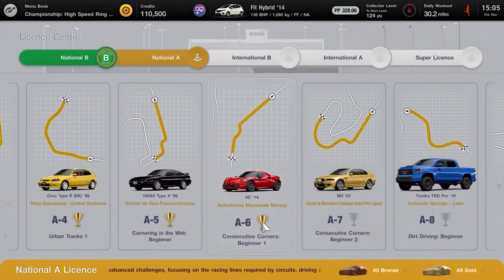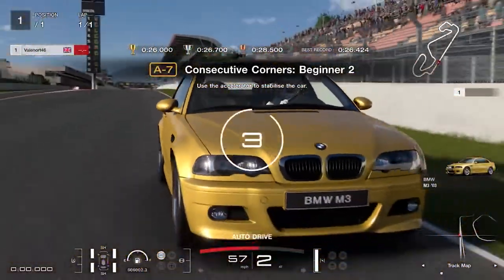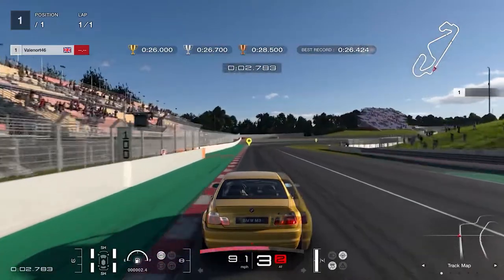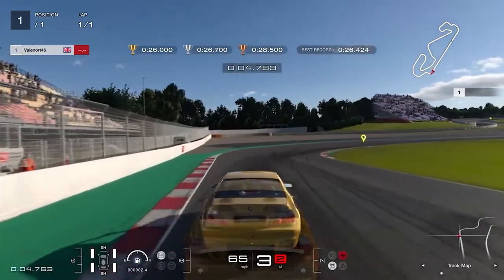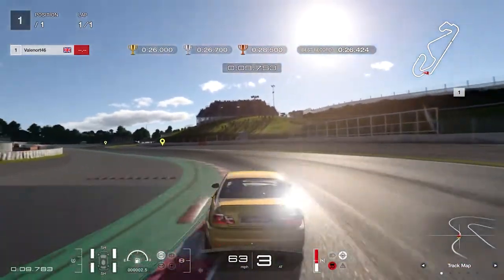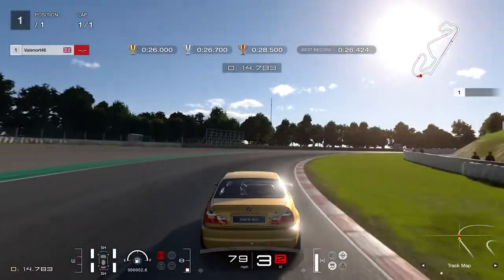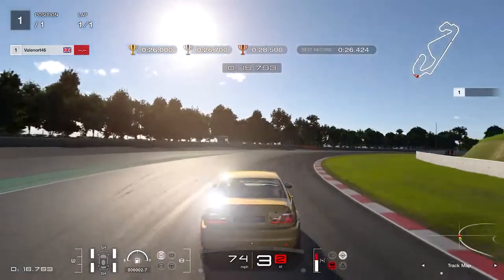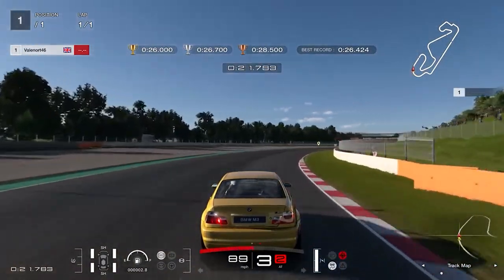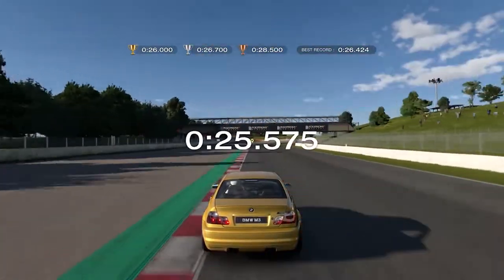License A7, Consecutive Corners Beginner 2: keep to the left and apply heavy braking when you see an access road to the left of the first corner, brake into the right corner. Go on and off with the throttle to keep power under control and avoid rear end slide. Apply full throttle approaching the final corner, go on and off with the throttle to hug the inside line, then apply full throttle when you reach an orange segment of the white wall on the right. Gold requires less than 26 seconds.